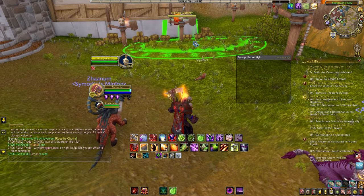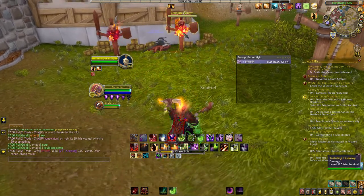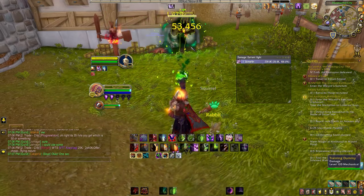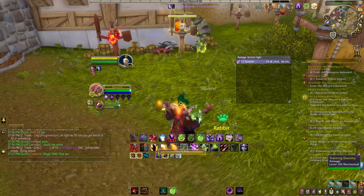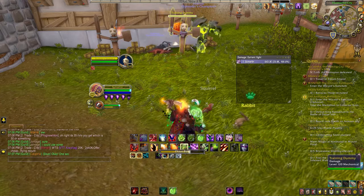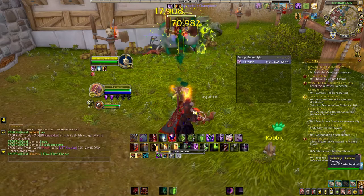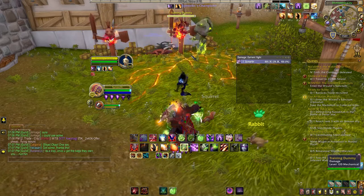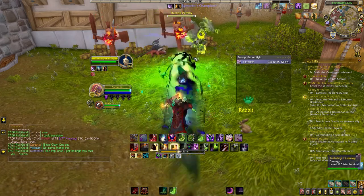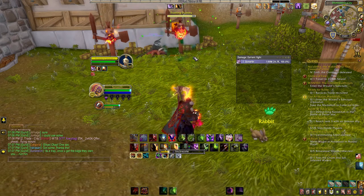So let's cast that, then get a Chaos Bolt on there. I messed up a little — I used Conflagrate when I shouldn't have. As you can see, I used Chaos Bolt and was able to use it again right away because of Soul Conduit refunding the shard. I'm going to apply Immolate first and then start dealing more damage. I use Cataclysm off cooldown when possible — it does a decent amount. I'm already at 32,000 DPS. Apply another Immolate, an Incinerate, another Conflagrate to get another DoT, and then hit with Chaos Bolt.